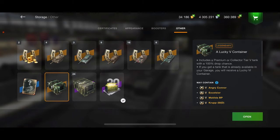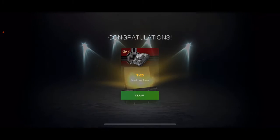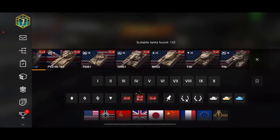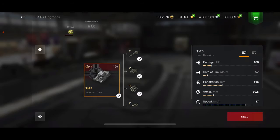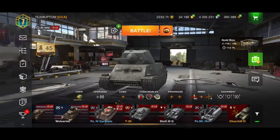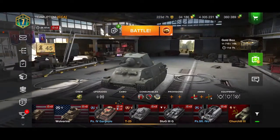Alright, let's do this. Oh, that kind of sucks. I mean, if you like the T25 that would be good, but I don't really like the T25. So that is a Lucky 5 container — I got the T25 from it. I didn't really want this tank, but oh well.